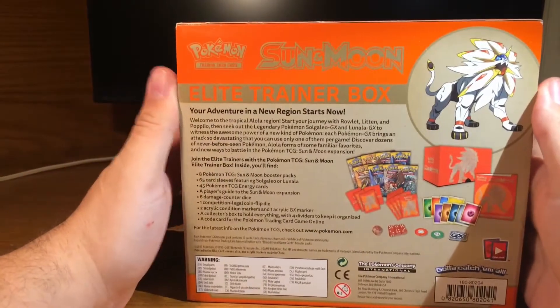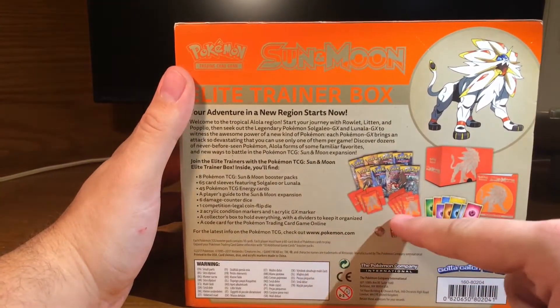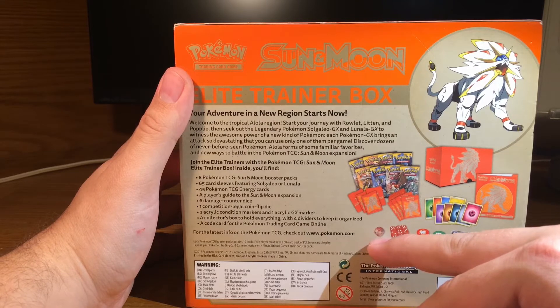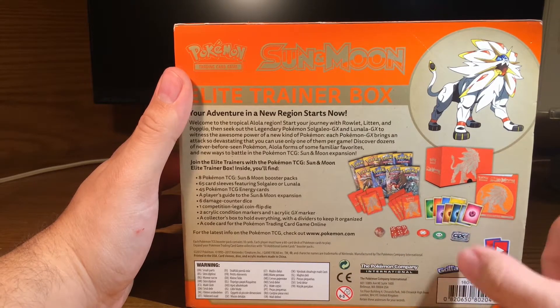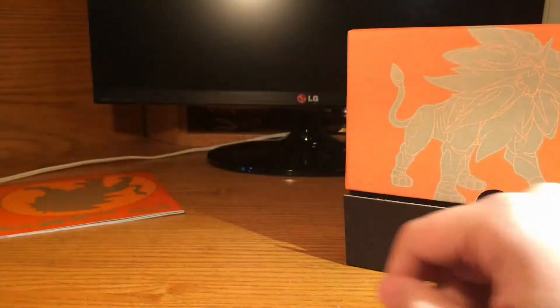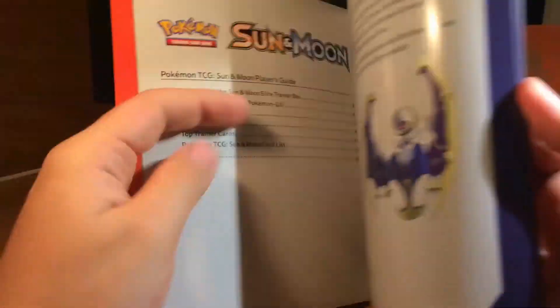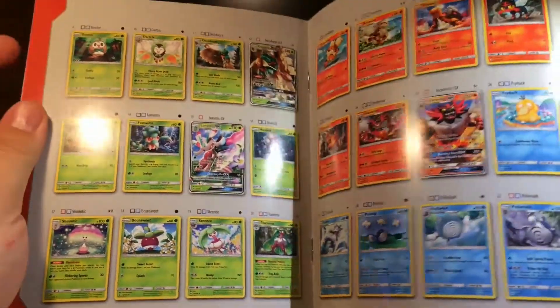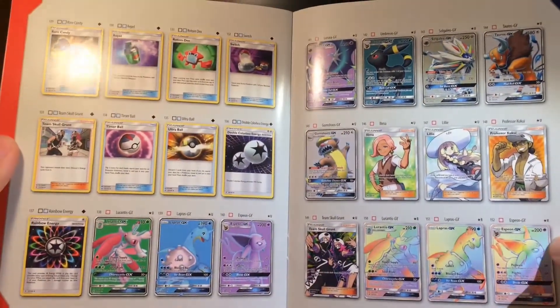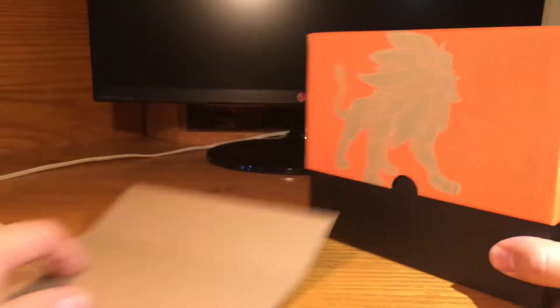These come with eight packs, as you can see here. It comes with a pack of 65 card sleeves, dice — I think that's a larger die — and then a couple of little tokens that are used to keep track of burn, poison, and then your GX attacks. Inside is a poster that you can keep on the wall or whatever, and it comes with a little guide that shows all the cards that are in this expansion, so you can keep track of which cards you want to buy or collect.